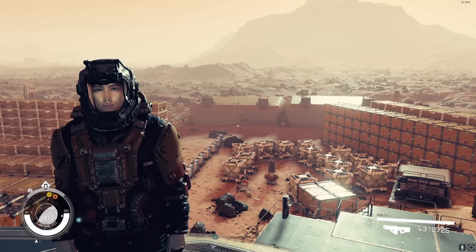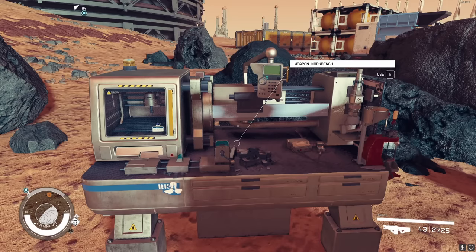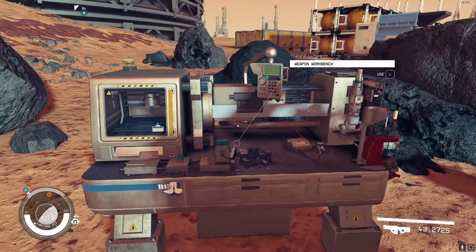I'm going to show you everything you need to know about weapon mods in Starfield. You'll need a weapon workbench. The easiest way is to put one at an outpost, but you can also get one inside one of the 2x1 modules for your ship.